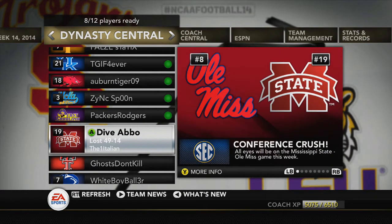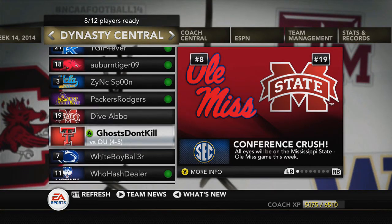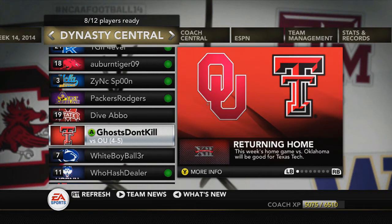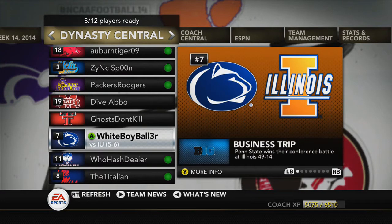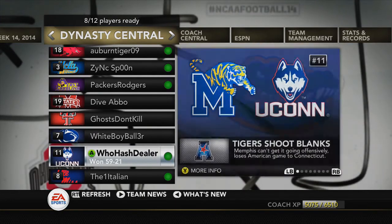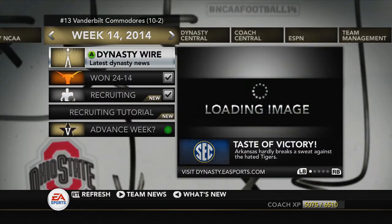Mississippi State loses, so I'm pretty sure that locks it up for Ole Miss. Mississippi State beat Arkansas, Arkansas beat Ole Miss, and Ole Miss beat Mississippi State — so there's no head-to-head advantage, it's just who has the best record, and I'm pretty sure it's Ole Miss. Texas Tech didn't play this week. Oklahoma ends up winning by eight in real life but we'll see how it goes in the dynasty. UConn gets the win 59-21, and Ole Miss wins 49-14, so we're going to advance.